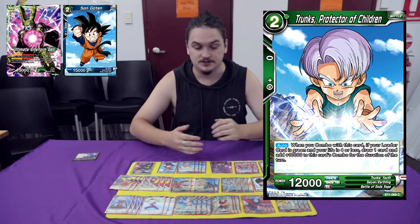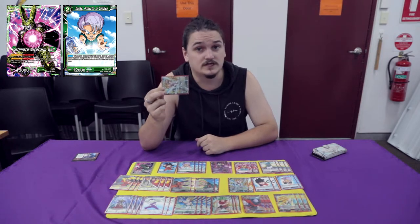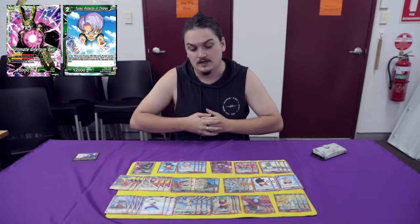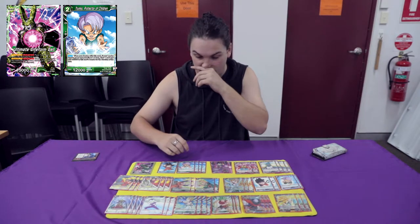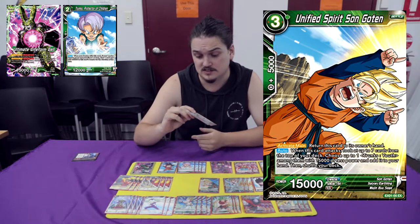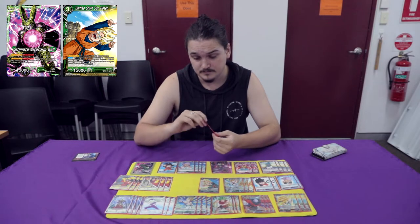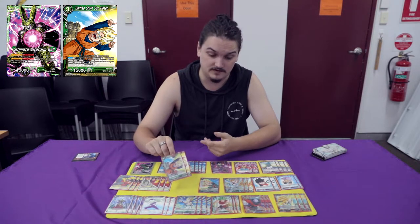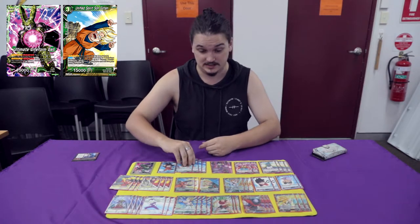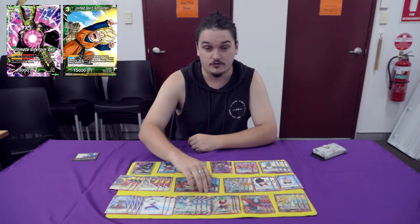So this is where we go into the Green Engine. I'm actually choosing to play the new Psyched Up Gotenks engine with it — it's very strong, has a lot of removal, and gives you the extra draw power. I play 2 of the Unified Spirit Sun Goten. If you don't know this card, when this card attacks you can look at the top 7 of your deck and add a Trunks to hand — that includes these Trunkses and also the red Trunkses as well. Really strong.